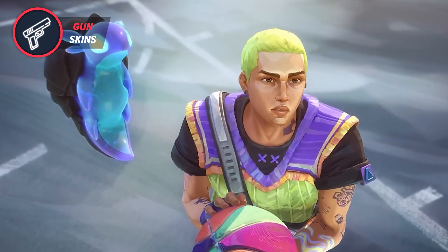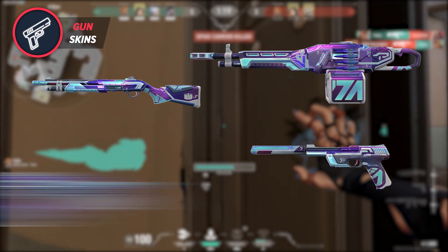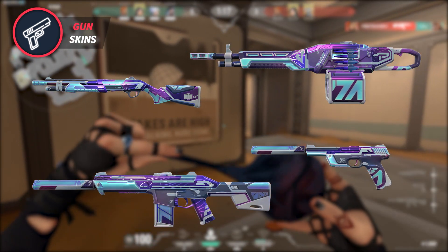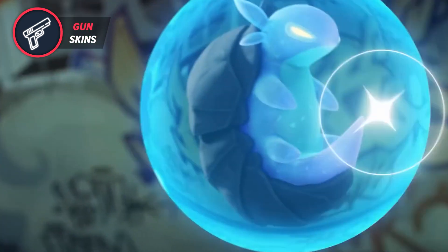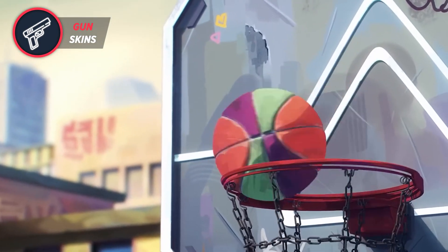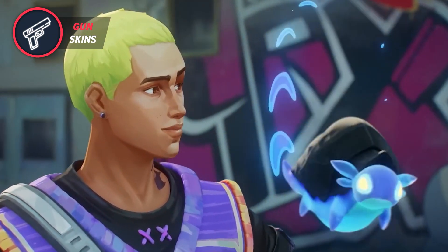The next skin line is Top Attack, and the weapons featured in this collection will be the Bucky, Ghost, Odin, and the Phantom. This bundle has a purplish colorway and appears to have a future tech theme going on, similar to the film Tron Legacy — one of my favorite films growing up as a kid. It's a great looking skin set nonetheless, and I look forward to unlocking the Phantom and Odin out of this bunch.